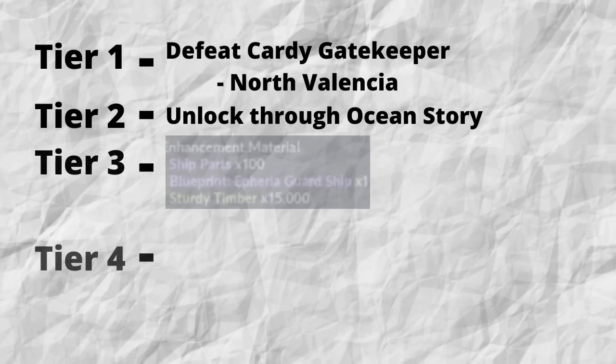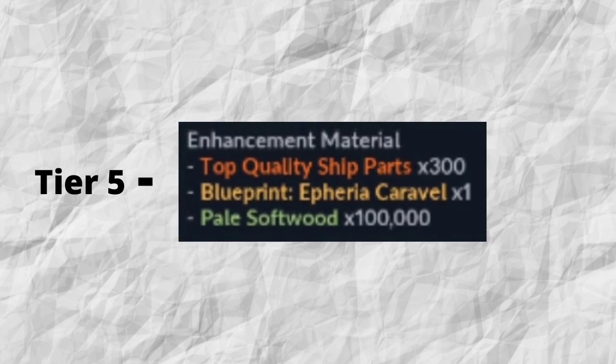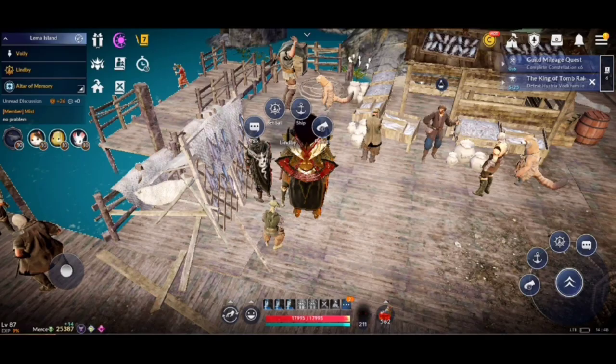These are the requirements for unlocking the ships. The blueprints you can obtain by doing certain story missions in ocean mode. You will also need to meet certain ship level requirements to unlock each tier of ship. Upgrading to each tier of ships gives you more attack and defense, and it also gives you more sailing speed with better control over your movement.